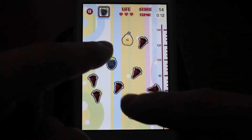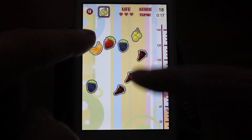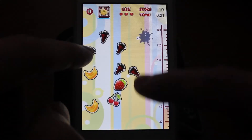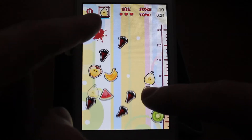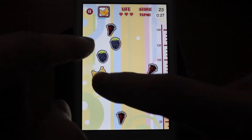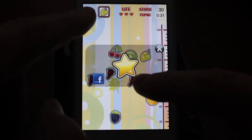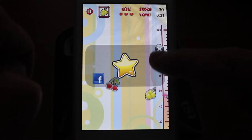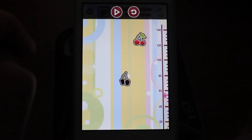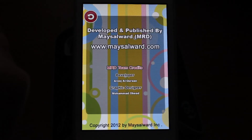If there's no fruit you're looking for on the screen, you simply wait until it appears. It's a little bit tricky at first but you get the hang of it and it's pretty fun — just make sure you get the right fruit. We got gold there, pretty good.